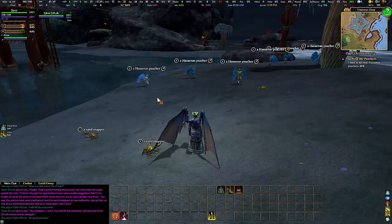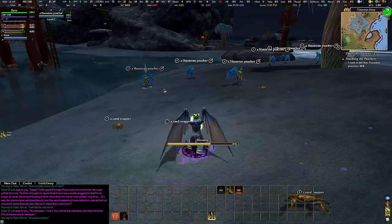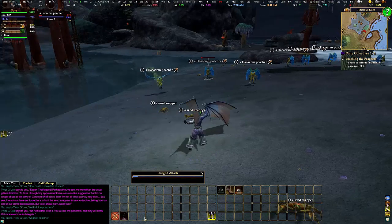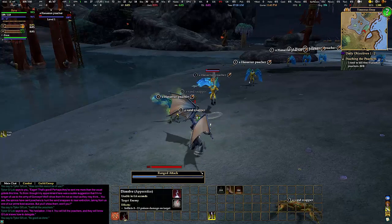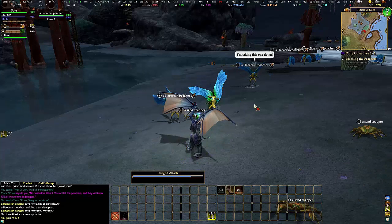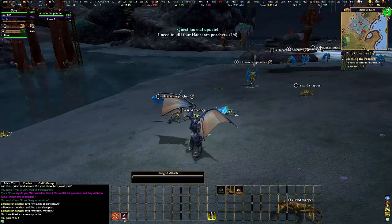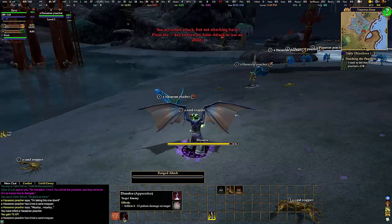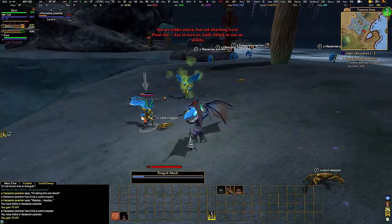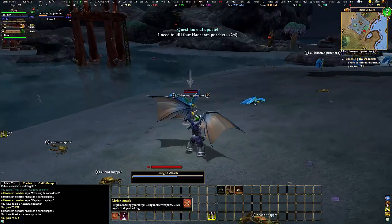Each class in this game has two types. For example, the rogue has assassin and swashbuckler, the mage has conjurer and necromancer, and so on. I'm playing the new race, which is the Arkin.